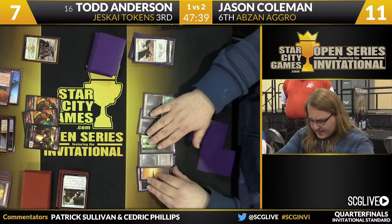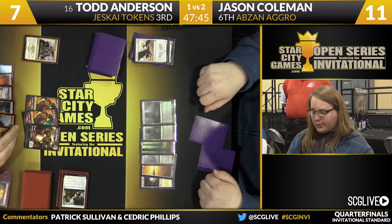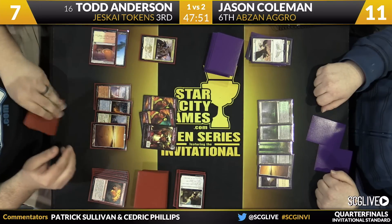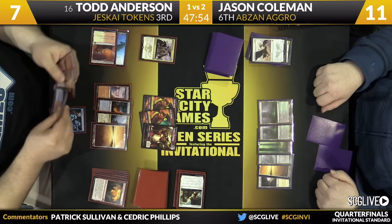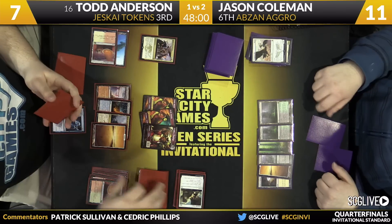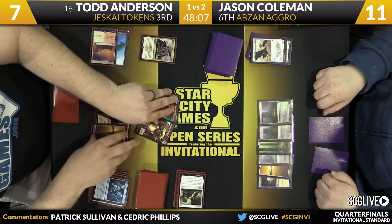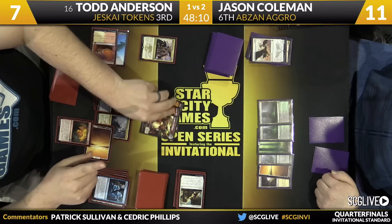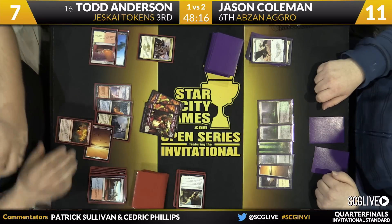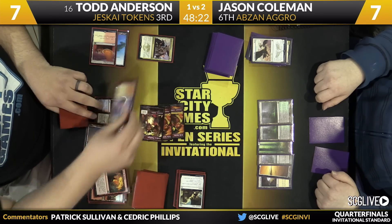Coleman will take a draw. All he can do is send it back. Anderson's draw now — I think we're just going to be looking at lethal this turn. Here's an Anticipate — that'll trigger Ascendancy, draw, discard. There goes Battlefield Forge. Resolve the Anticipate, take a look at a couple of cards. He's got two Stokes in hand, and that's a combo with Jeskai Ascendancy. There's Stoke number one — trigger, discard.